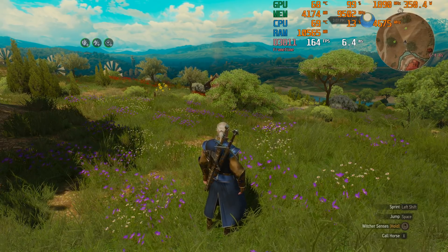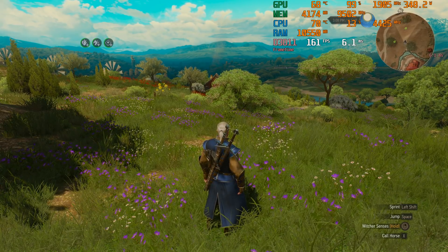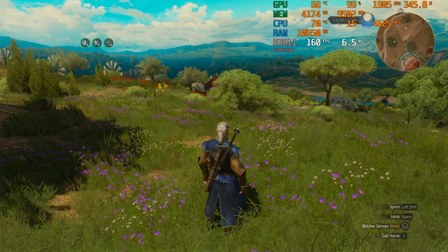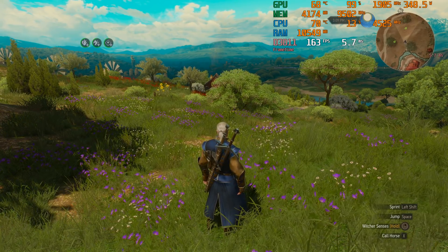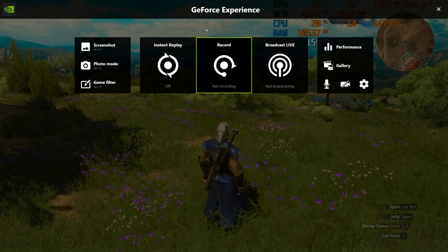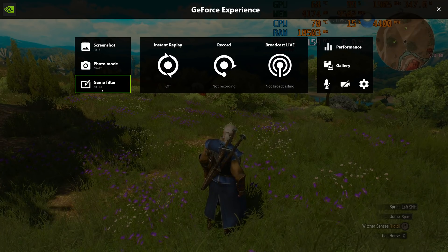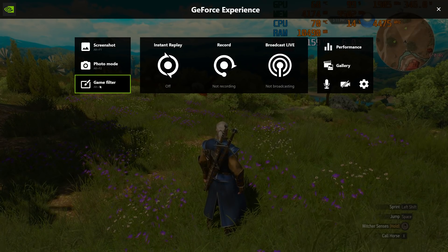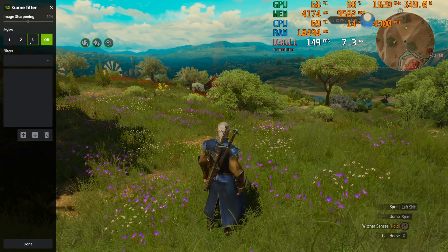That's what we're going to address in this video. This works in Witcher 3 and also in a lot of other games. Back in January of 2022, NVIDIA added to their GeForce Experience overlay in their game filters. You can get straight there by doing Alt+F3 in their game filters menu, which a lot of people have never really looked at.